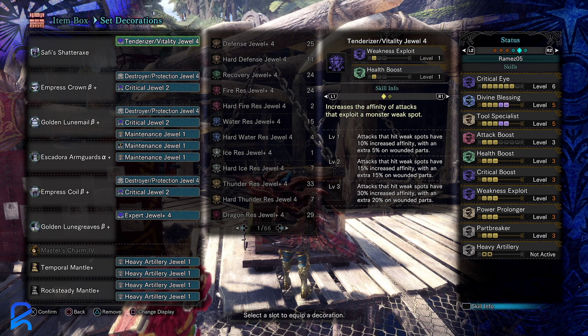This first build was initially a theoretical build — I wanted to see if it was possible. It's three-piece Lunestra, two-piece Golden Wrath, for five divine blessing and five tool specialist. The only way you can make this work is to roll Lunestra essence on a Safi switch axe.